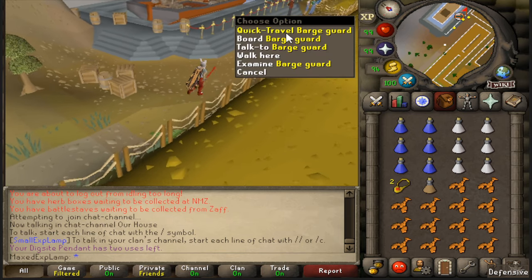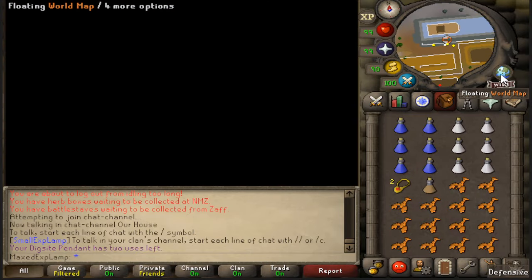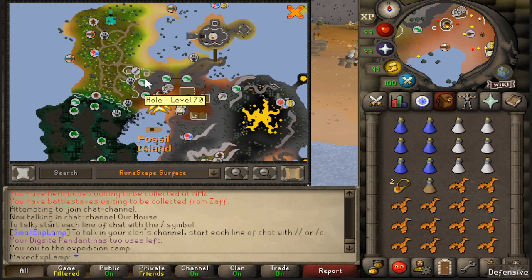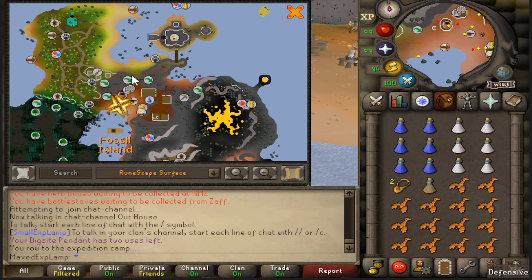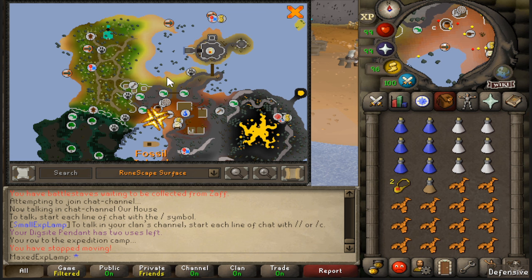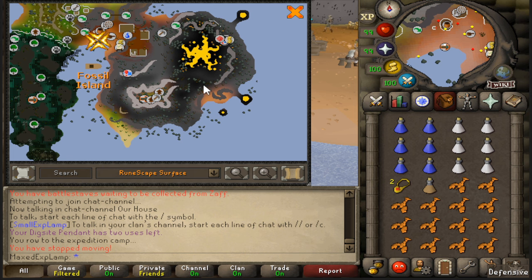Teleporting here, you can then go on over to the Barge Guard and quick travel over to Fossil Island, which is where we need to get to for the Ammonite Crabs. As far as where I like to kill them, there are three main locations. The first one, which is the most common, is up here to the north — there are a couple different spots you can sit at, and that's usually the most crowded. There's also one in the northwest area of the island, and one in the southeast area of the island.